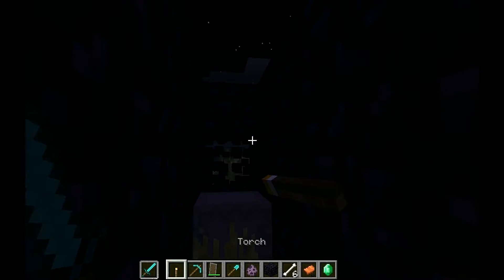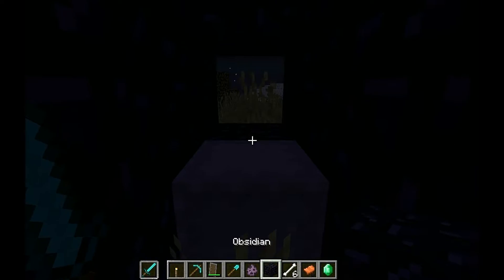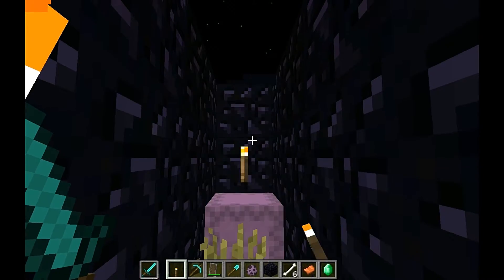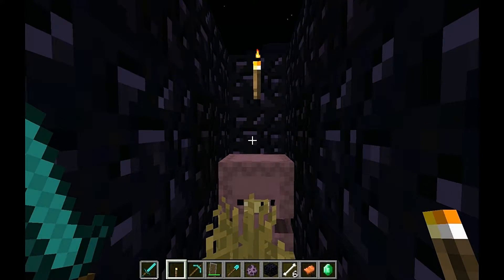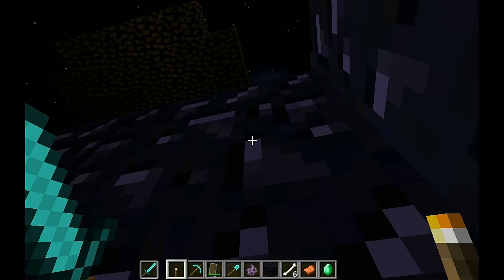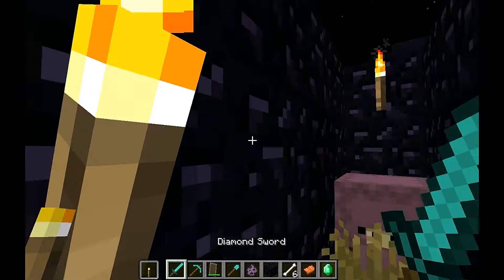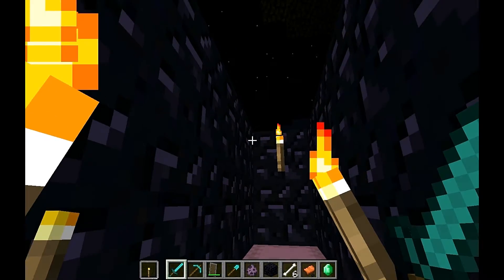So in theory we should be able to walk around lines like this. I keep saying that and then breaking things. I should now be able to have a torch in one hand and torch it up. In theory, if I right click, I can still place torches so I can have my torches and my weapons out.